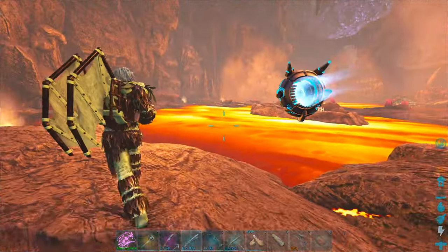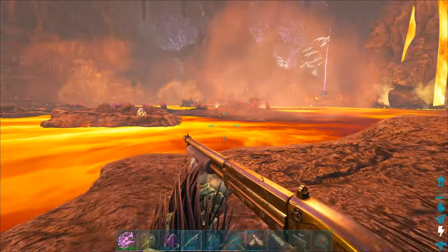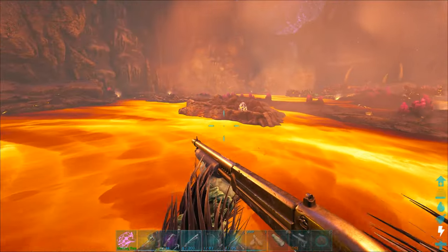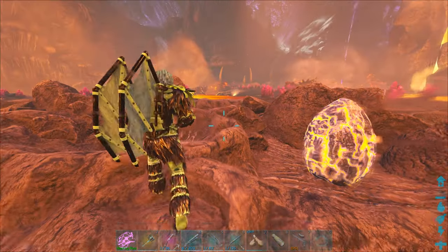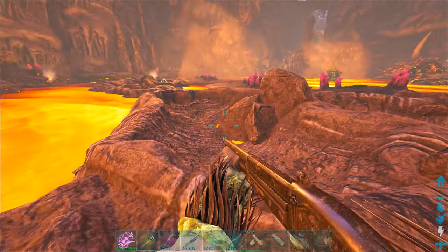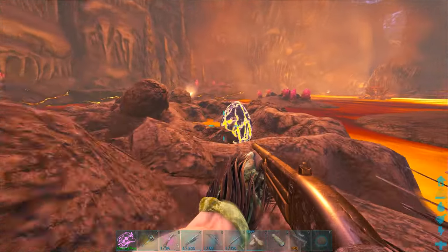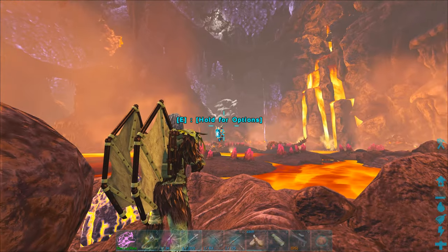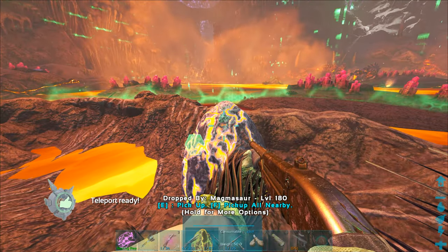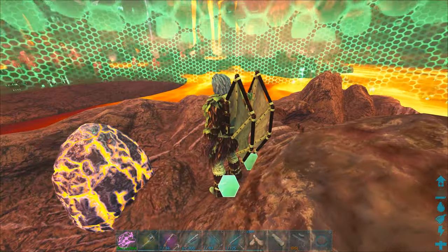I'm looking around, I don't actually really see any Magmasaurs. I'm almost tempted to just jump over there and teleport away with the egg. Although I do want to check some of these other ones — I don't think we can clear all these nests like I was hoping for. There's so many of them. All right, we got a 66 here. What's this one over here? There's none on this side. What about over there? What are you? Oh my God — it's a 180. I'm getting out of here, I'm teleporting.